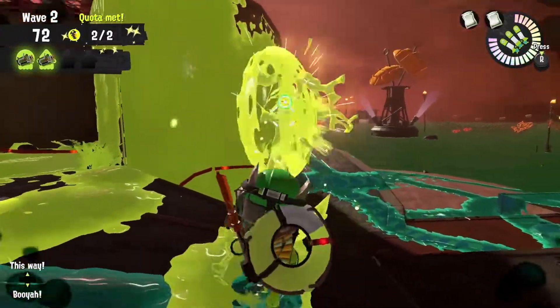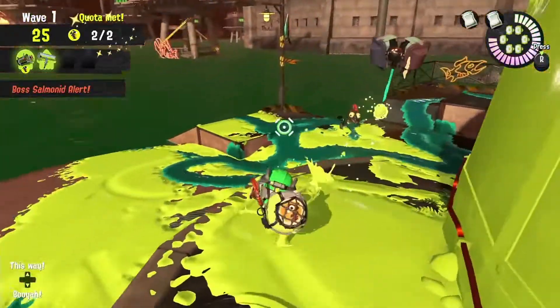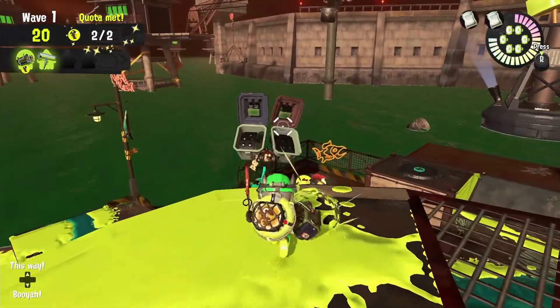It also has a projectile that can go through lesser salmonids. And that's not even what makes the Explosher really special — what makes it so special is that it can take out Fly Fish buckets with one single shot.